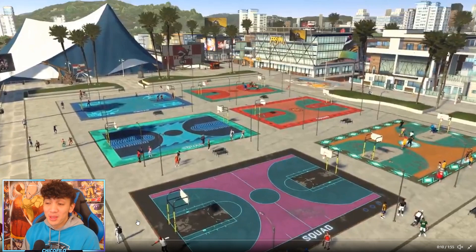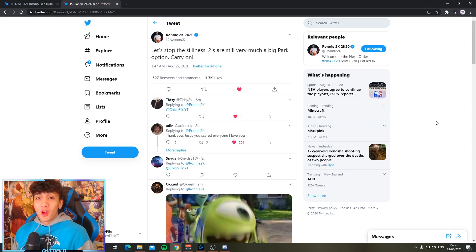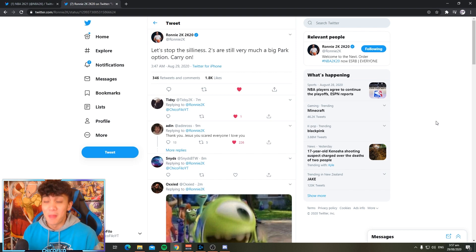The biggest thing being talked about right now: where are the twos courts? From what we can see, all the courts look like threes courts - there are no twos courts to be found, unless they'll be shared like in 2K18. However, I have good news - it's time to end this debate, because Ronnie 2K just tweeted: 'Let's stop the silliness, twos is still very much a big park option, carry on.' Everybody on Twitter was worried and complaining, but this tweet has honestly saved us from all the anxiety.